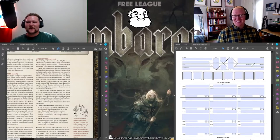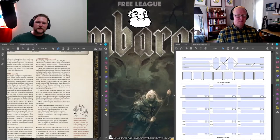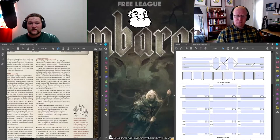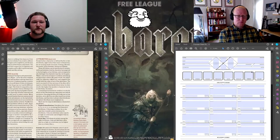The next thing they cover is attributes. You can use standard distribution or a point-buy system. Your attributes are: Accurate, Cunning, Discreet, Persuasive, Quick, Resolute, Strong, and Vigilant. These determine your checks for how the end game works. Unlike D&D there's no rolling for scores — they have standard distribution and point buy, so it won't be too different for anyone coming in from another game.